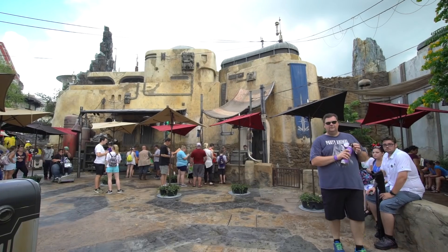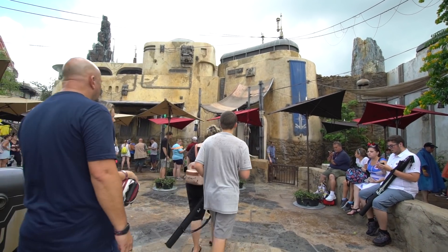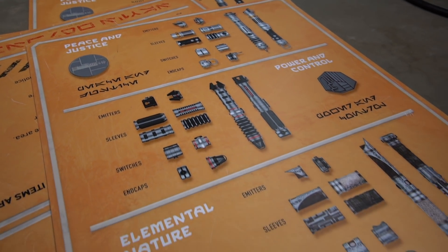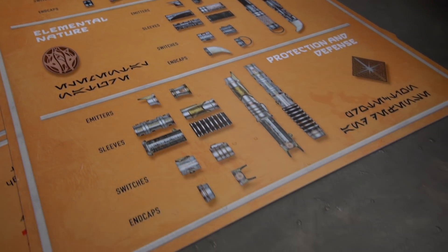What's going on everyone? Today we are at Savi's Workshop here in Galaxy's Edge — actually not in Disney's Hollywood Studios, but from Black Spire Outpost on the planet Batuu. Anyway, today we are at Savi's Workshop and I'm building my own lightsaber. There are four different lightsaber paths you can choose: Peace and Justice, Power and Control, Elemental Nature, and Protection and Defense. I chose to go with Elemental Nature, as that's kind of like my background.